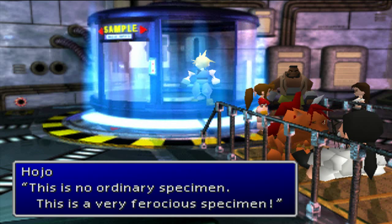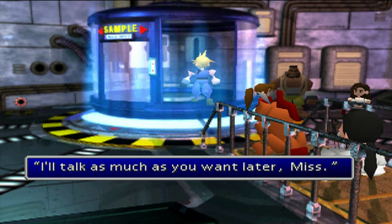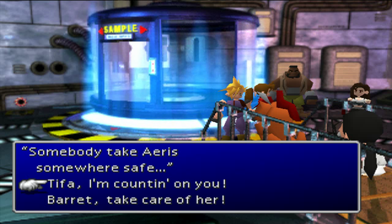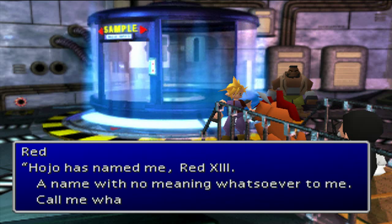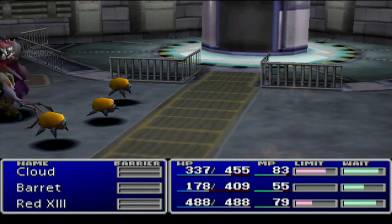This is a boss fight by the way. This is no ordinary specimen — this is a very ferocious specimen. He's rather strong. I'll help you all out. Is that the dog? Yeah. It talked? Give me Red 13 — a name with no meaning whatsoever to me. Call me whatever you wish. What should we call him? I think we're just going to leave his name — he does have another name by the way, but we'll keep it traditional. When do you find that out? Late in the game. Boss fight! There's actually four bosses here — one big one, three mini ones. There's kind of a little bit of a trick to doing this.